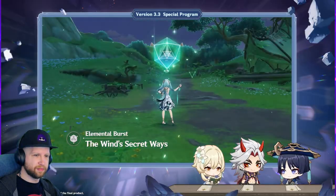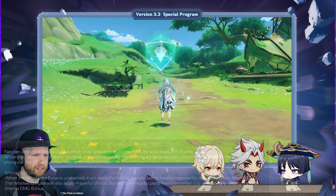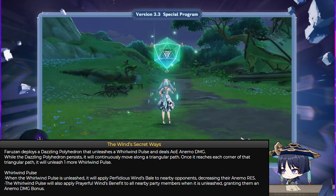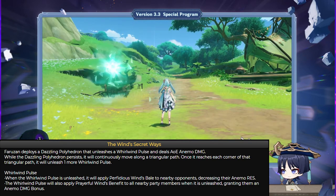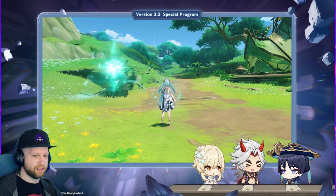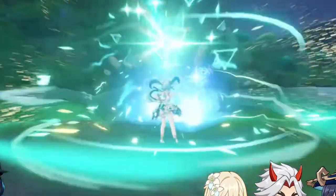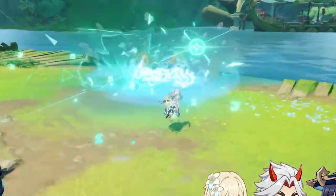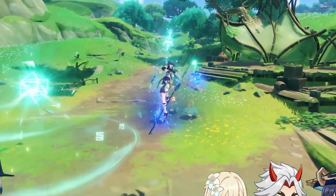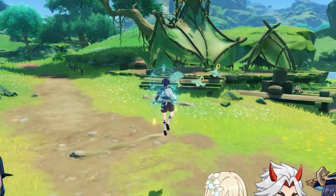Then there's the ultimate ability, Wind's Secret Ways. Faruzan deploys a Dazzling Polyhedron that unleashes a Whirlwind Pulse and deals area of effect anemo damage. While the Dazzling Polyhedron persists, it will continuously move along a triangular path. Once it reaches each corner of its triangular path, it will unleash one more Whirlwind Pulse. Even in the official footage of this character's ultimate ability, it's moving along this set path — and yes, that does mean it has the opportunity to miss opponents. In the official footage shown, the ability ended up missing its mark a couple times, so it's kind of a bad ult, unfortunately.